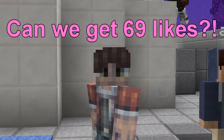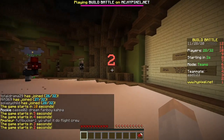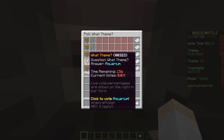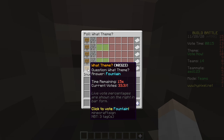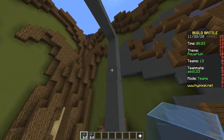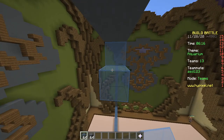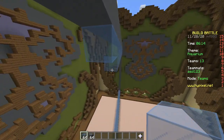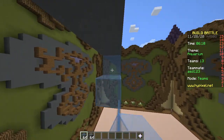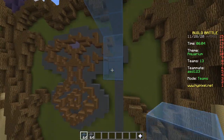Hey, what's up? No challenge, baby, let's go! First round — football, disco, lighthouse, aquarium, fountain... aquarium! It's crucial when you build in build battle and the theme is something in water: do not use water. Nope, it makes a mistake, it makes it ugly.